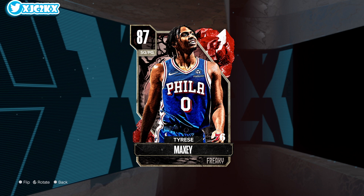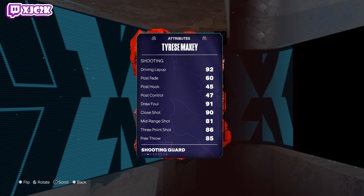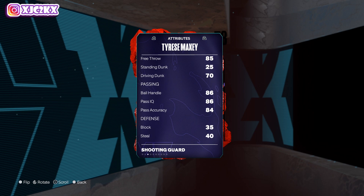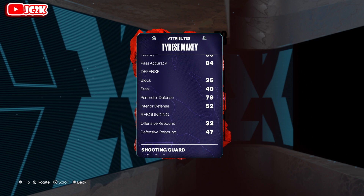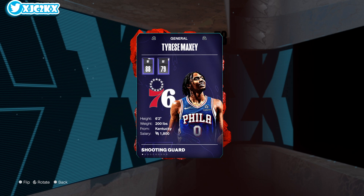Let's take a look at Tyrese. Tyrese Maxey is 6'2 at the shooting guard position — 88 offensively, 79 defense. Offensively he's going to be great: 92 driving layup, 90 close shot, 81 mid-range, 86 three-ball, 70 driving dunk, 85 free throw, 86 ball handle. He's got all the key stats — he can dunk, he can shoot, he's going to hit free throws, he's got high enough ball handle, timing burst, and he's fast — 89 speed with acceleration, 84 lateral quickness.